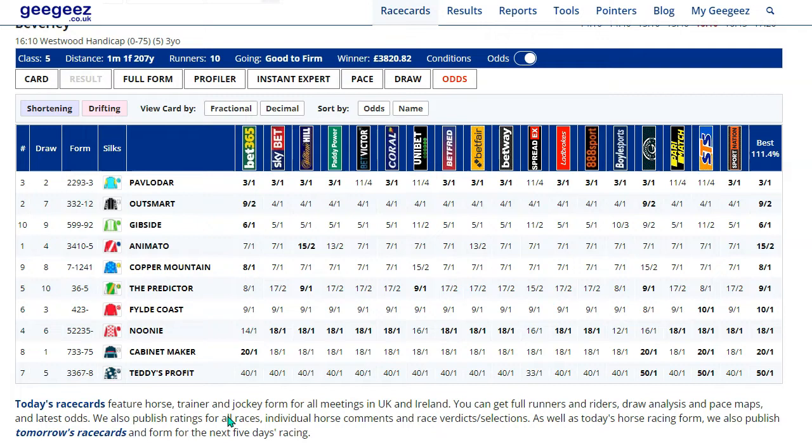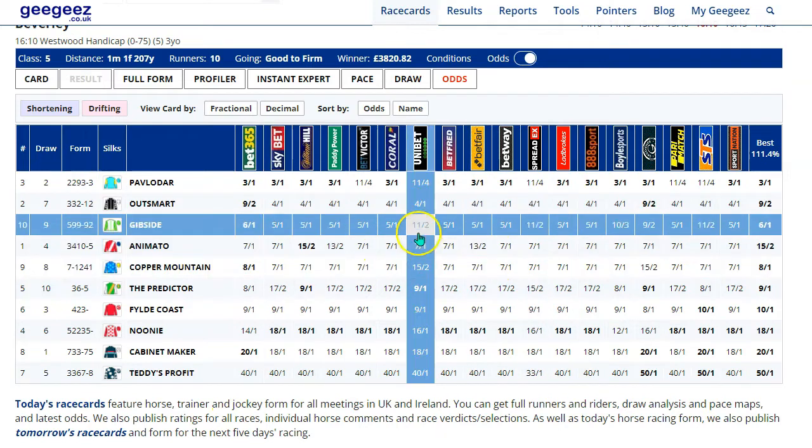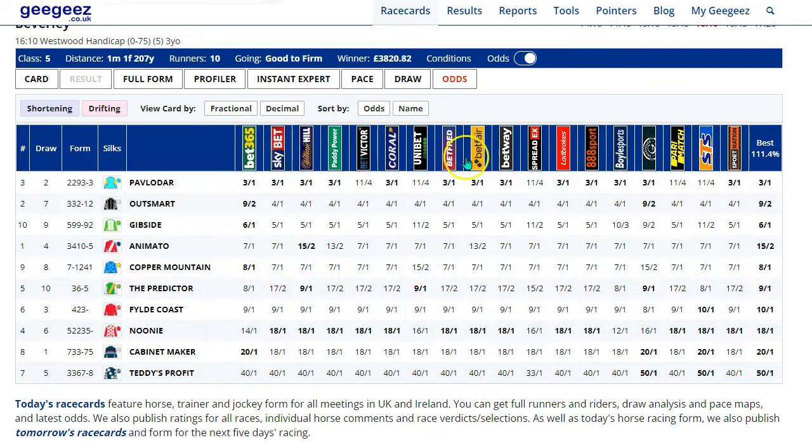You'll notice there's no shortening or drifting blue and pink indicators on here at the moment. That is on our list - we'll get that sorted, hopefully this week. And the final thing I'm aware of is that if you're looking on a mobile device, historically we only had two bookmakers on there. Now we've got a much more fulsome selection of bookmaker prices, so obviously we need to put in some vertical scroll on the mobile, and that's probably going to take a little bit longer to get sorted out.